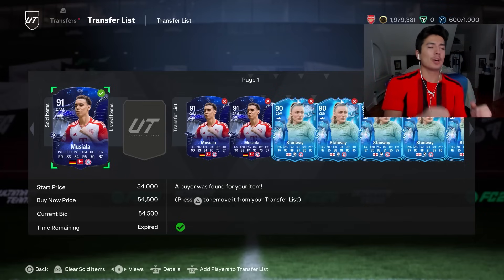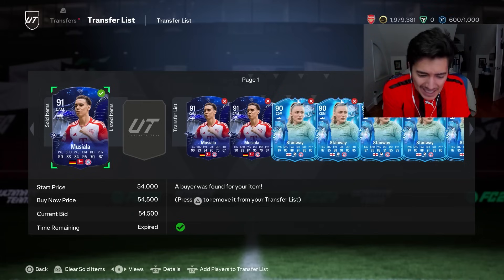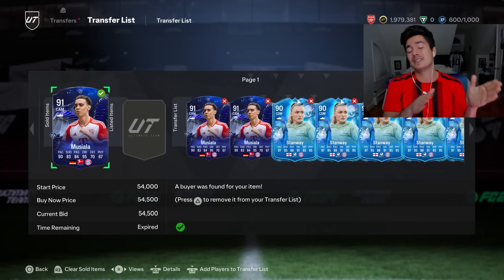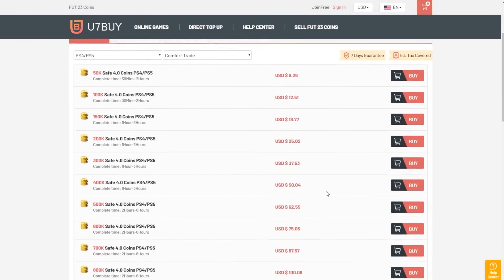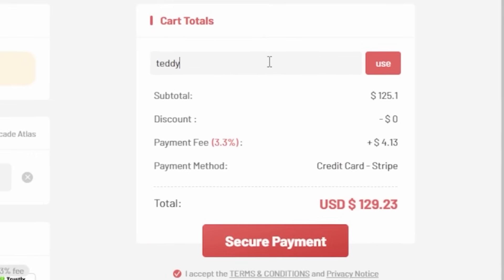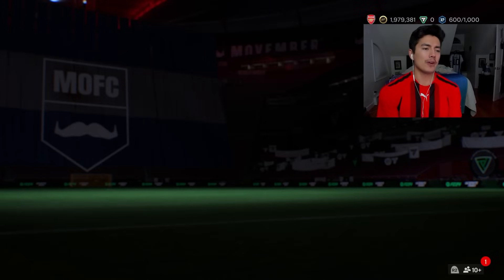Welcome back to the channel. In today's video we're going to be looking at how to make coins with Foot Birthday Team 2. We'll look at some investments, some trading methods, and we're also going to be looking at what is happening with leaks and what content to expect in the next couple days. If you want to have millions of coins in EAFC like me, go to u7buy.com for cheap, fast and reliable coins. Use code teddy at checkout to get six percent off. Link is in the description.